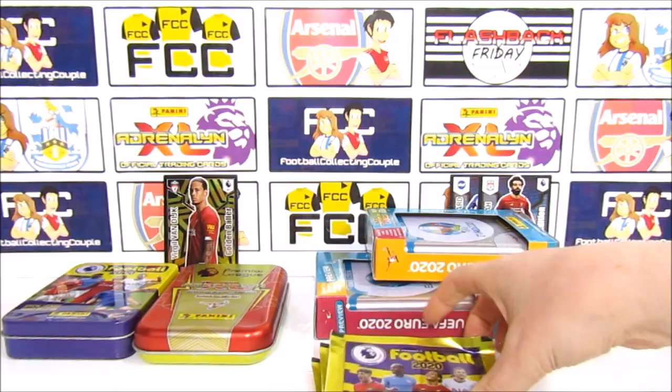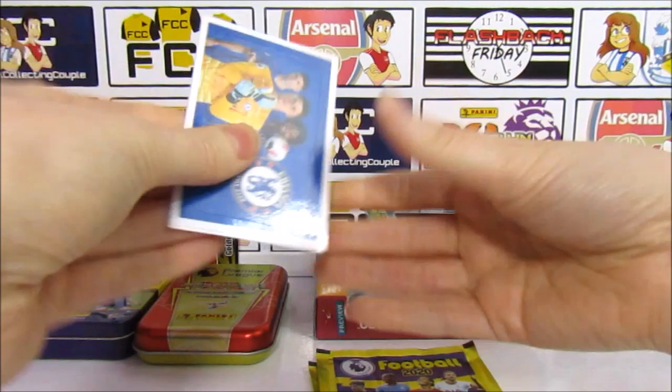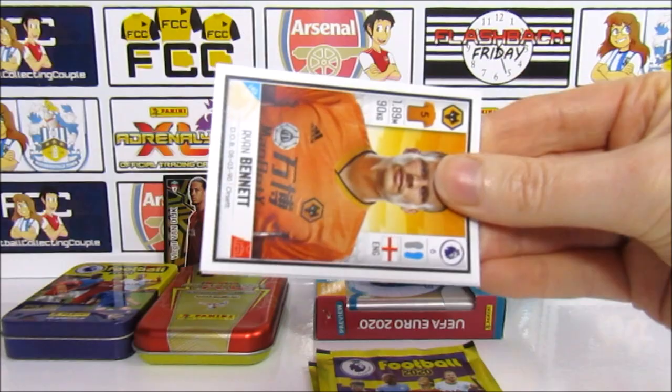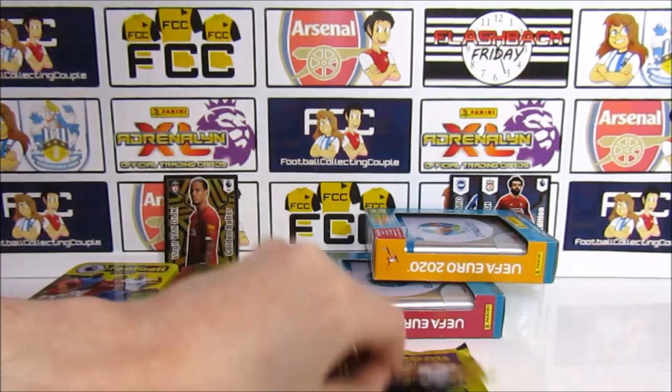Next pack — not too many left actually, quite a lot of shinies so far though. We have another contents page — the Chelsea one — and then a Bennett, Freeman, Westwood, and El Mohamedy.